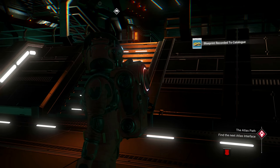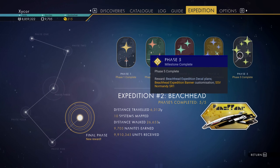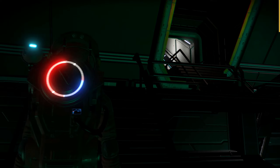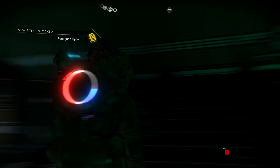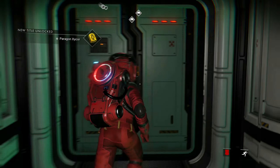I completed the entire expedition! Why does it say new reward? That's weird. All this is complete - I think I acquired everything. Final phase - new reward. I was supposed to hit that too. Renegade Zykor - another title! That's cool. Paragon Zykor. So, a few titles. Let's check it out quickly.